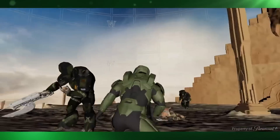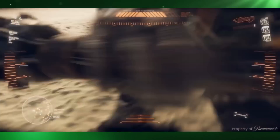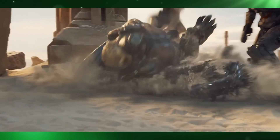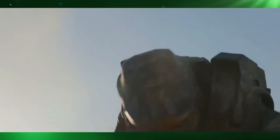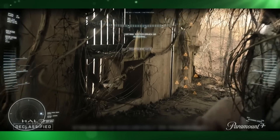Pixamondo used both keyframing and motion capture to animate the characters, depending on what was happening in the shots and the style of motion required. All the action was designed to look and feel like the game. The POV shots were designed to give the audience a reminiscent view of what it was like to play the game — the frantic camera moves and close combat shots made the viewer feel immersed in the action. The helmet edges framed the view, the visor and graphics were added to support the scene, and the mini-maps and ammo counters were animated to match the events happening all around the viewer.